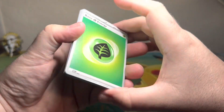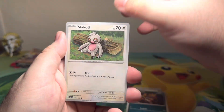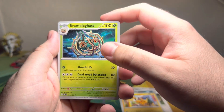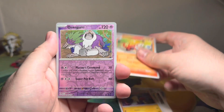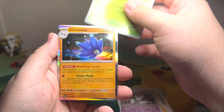Darn Fortnite taking all my time! Basic Leaf Energy, Maushold, Slakoth, Paldean Wooper — different artwork this time — Pikachu, Brambleghast, the second artwork, Toxicroak — croak galore! Oranguru, Arboliva, and a Glomora for our hollow.